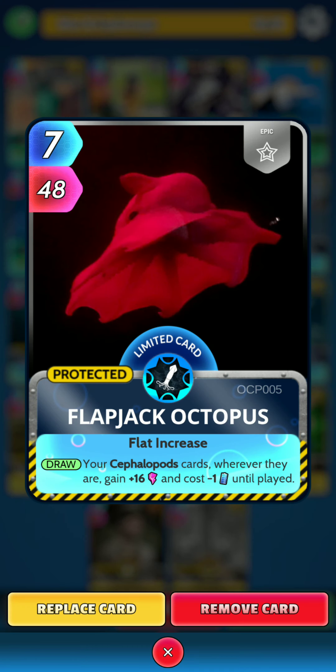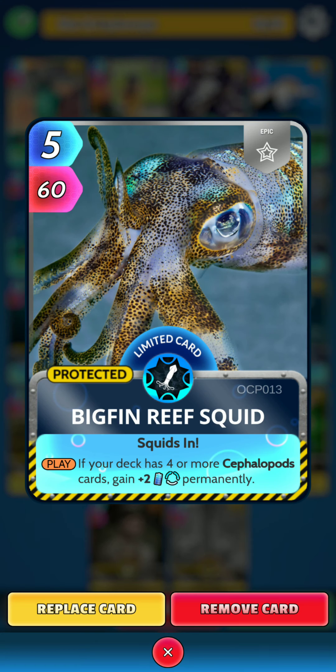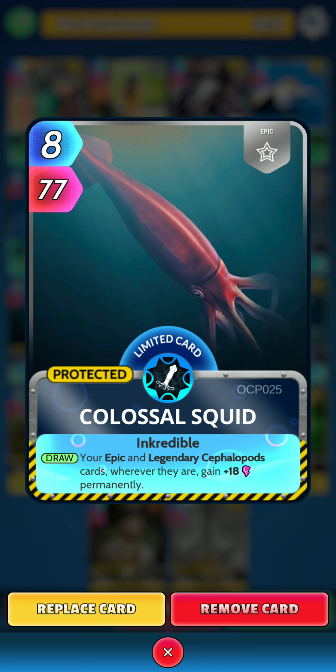Next up, I've gone with the Cephalopods. First is Flapjack Octopus. On the draw, your Cephalopod cards, wherever they are, gain 16 power and cost minus 1 energy until played. Next is Bigfin Reef Squid. On the play, if your deck has 4 or more Cephalopod cards, gain 2 energy permanently. Next we have Colossal Squid. On the draw, your Epic and Legendary Cephalopod cards, wherever they are, gain 18 power permanently.